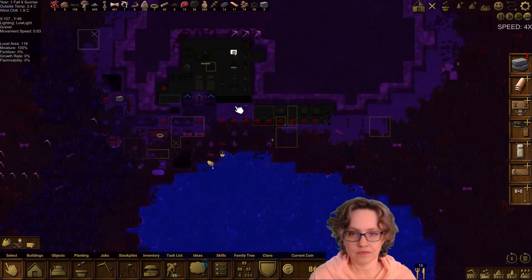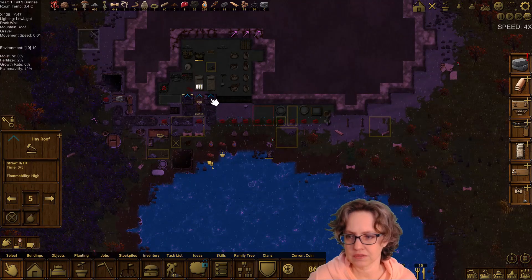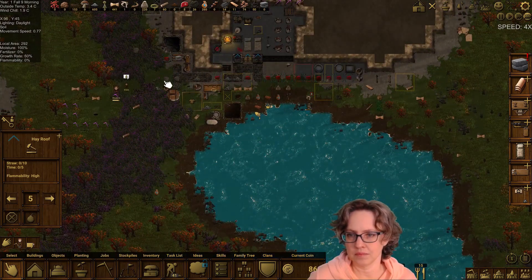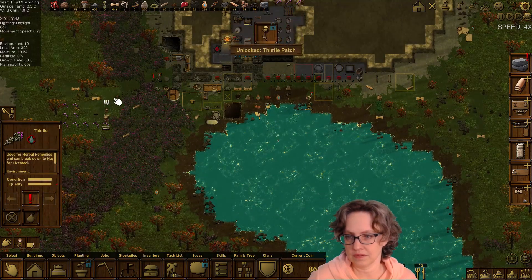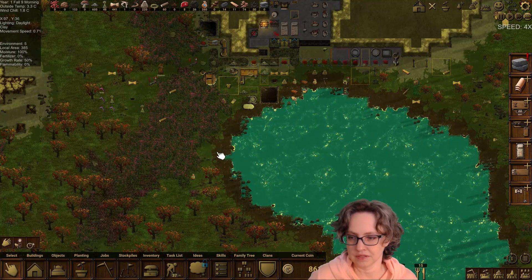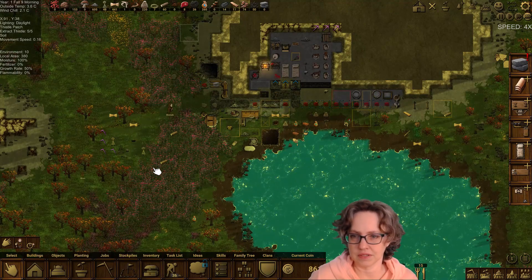Day nine of fall. We have 45, so we're five short. I realized I don't have hay roof over either of these tiles. I guess I should put it there because I don't know how that's working as far as roof support. We unlocked planting — thistle patch, interesting. I thought we would unlock the thing that dries them, but I'm not going to harvest any more of it. This is fine.